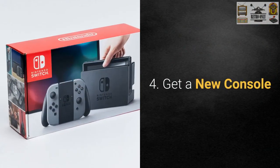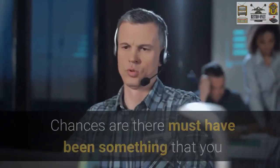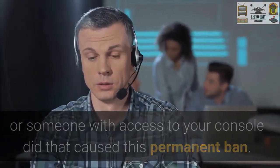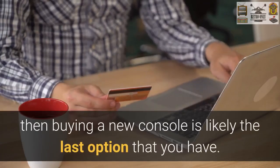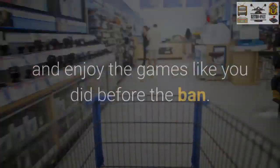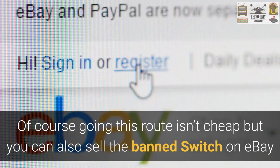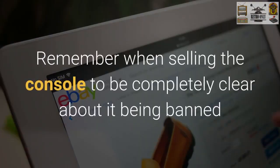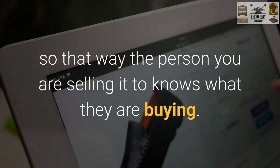Number four: get a new console. If Nintendo customer support is not willing to unban your console, there are not many options left. Chances are something you or someone with access to your console did caused this permanent ban. Assuming you don't have the know-how to replace the motherboard, buying a new console is likely your last option. You might also sell the banned Switch on eBay or local for-sale groups to recoup some of the cost. When selling, be completely clear about it being banned so the buyer knows exactly what they are purchasing.